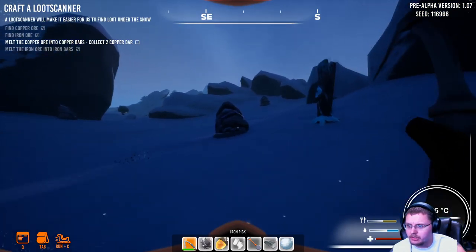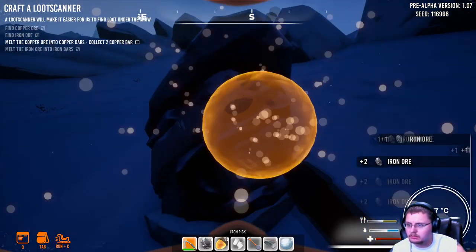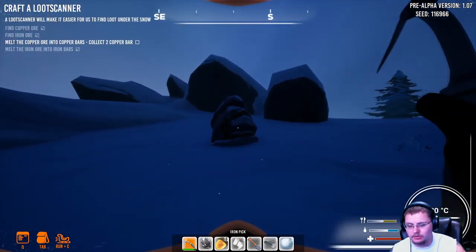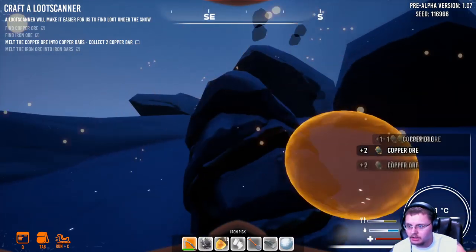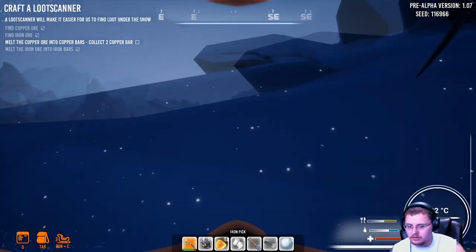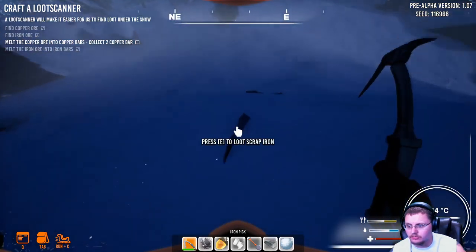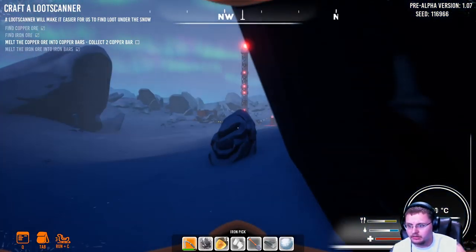I'll run up over here and try to get more resources. More iron — nice. I like that the rocks explode whenever you hit it. It's negative 30 degrees Celsius outside, which if I remember correctly, that's really cold in Fahrenheit. I don't really know my Celsius to Fahrenheit calculation though.